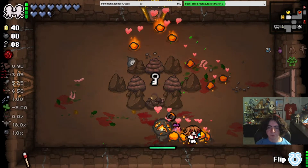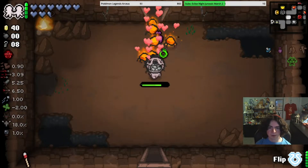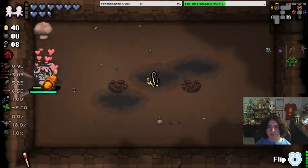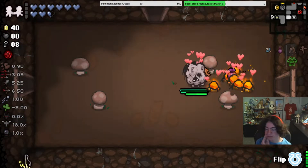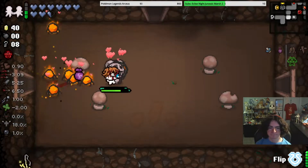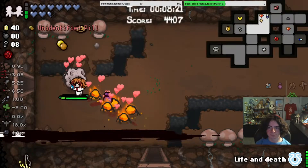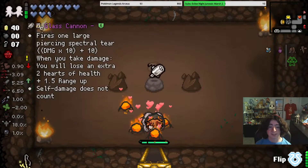Okay, so hold on. Before we go in there, I'm going to use Friend Finder. I'm gonna pick up the hairpin so that Friend Finder charges in bosses whenever we do that. We're gonna pick up this battery. Then we're going to go in the item room.